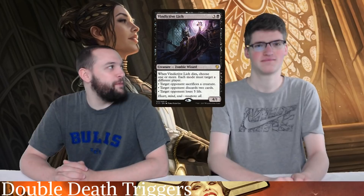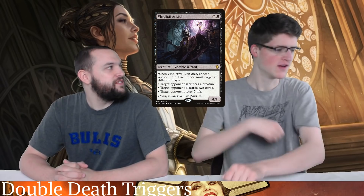Vindictive Lich — put a Skullclamp on this bad boy. Draw four. Make someone lose five. Make someone sacrifice a creature. Make someone else sacrifice a creature. Make someone else discard two cards. And it doubles. This card's crazy, and you can recur it. It's probably the most fun card in this deck.